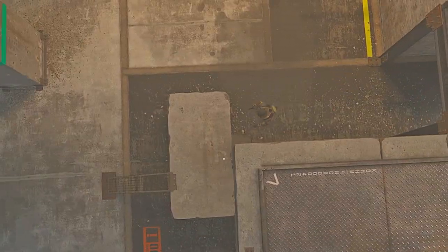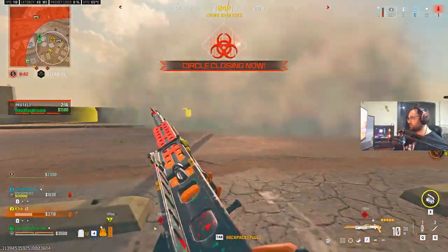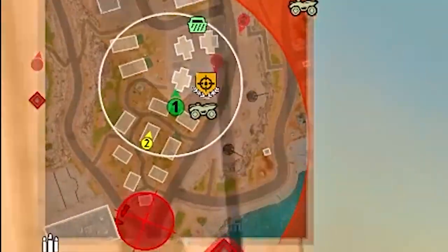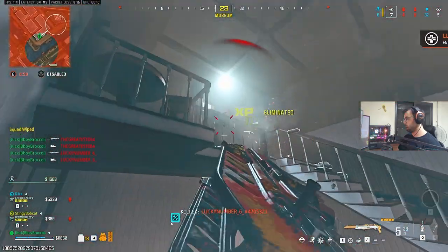To close the distance, always move from cover to cover, staying out of your enemy's line of sight and bullets. If there's no cover available, use smoke grenades to block their vision and move in. UAVs and portable radars are also highly important — once you know where the enemy is, you'll know how to navigate to them without overexposing yourself.